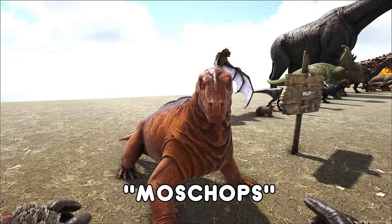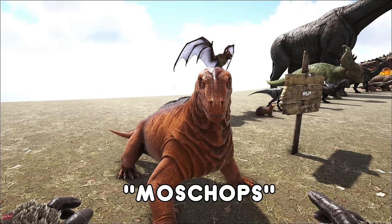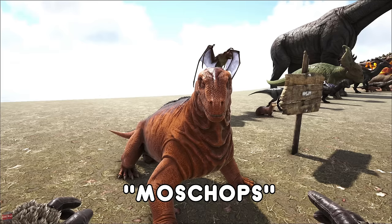The Mosschops is kind of a source of food mainly, although they did accidentally make it so you could ride these, so they can be used as a good mount. They do have the ability to gather additional resources from creatures, and you can level it up so they get, say, more polymer from a penguin than a normal creature would.